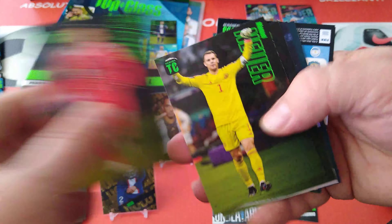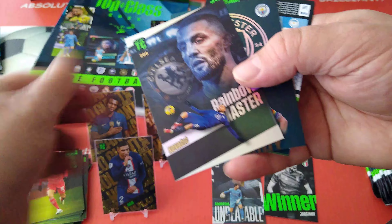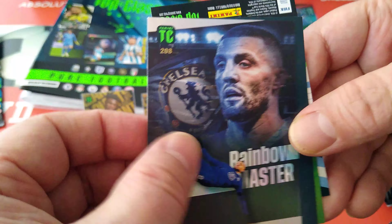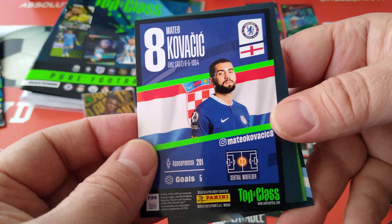And Masterclass Argentina - Otamendi with the stats. Masterclass with Aspilicueta. Last card is a base - Alvarez. A bit of Spanish coming out all of a sudden - don't ask why!